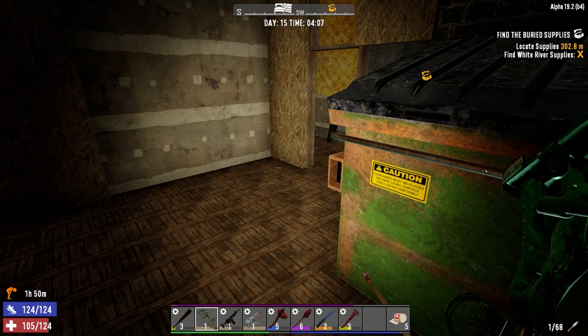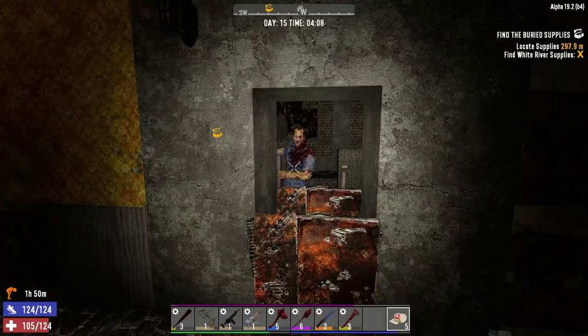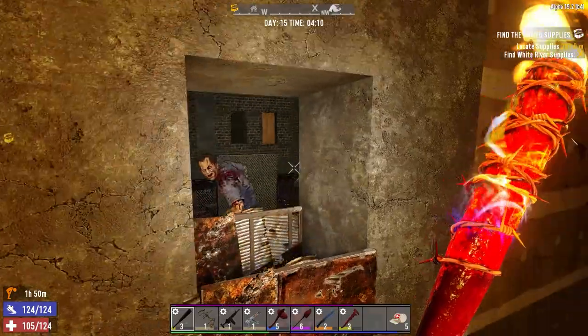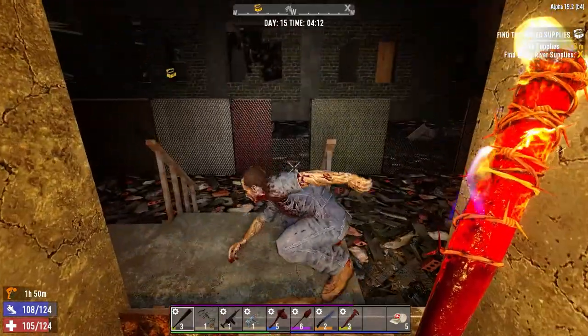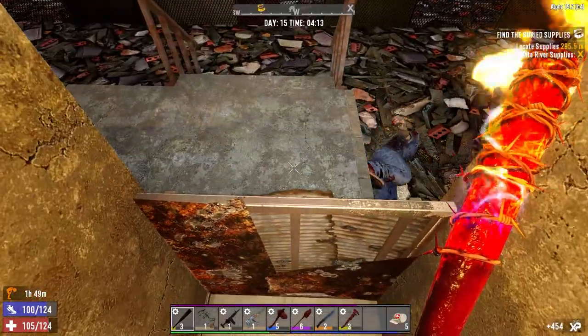Hey everybody, welcome back to the channel and another episode of Blasted Oasis. So I got everything put away last night, and this was the guy that we heard banging away at the end of the episode last night. He was stuck in the building, he just got free. So this is the remainder of the Horde. That's it for the Horde now.